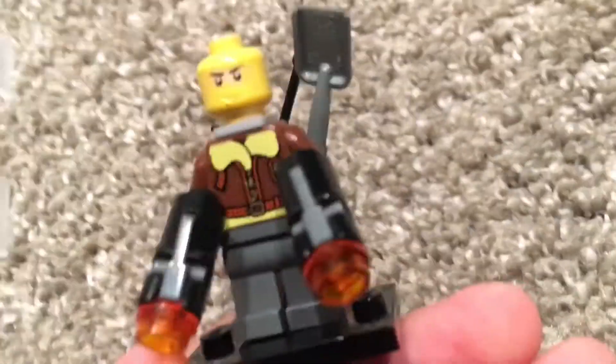Here is Raptor. He has dual pistols — or stud shooters. And he has his backpack thing. This was probably the hardest back bling to make; it is one of the two back blings I made, so this was definitely the harder one to make.